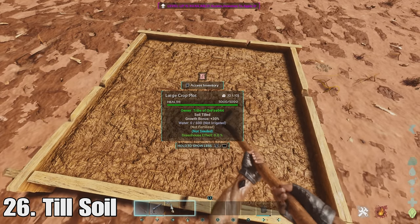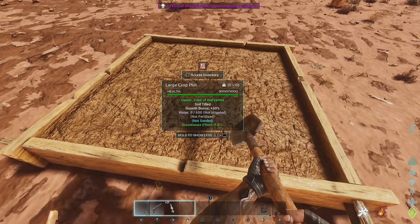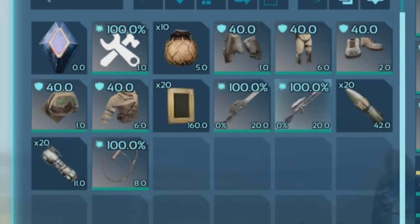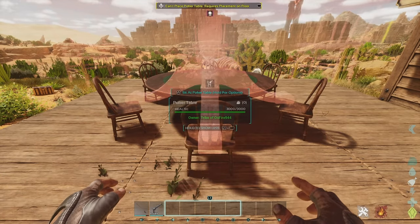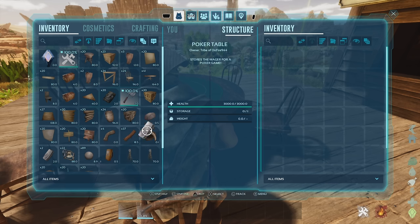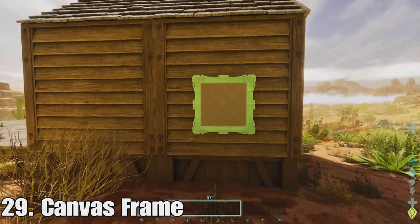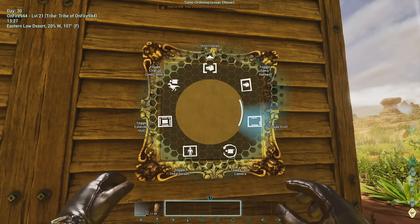Number twenty-six: you can use the shovel to till soil, which gives a thirty percent boost to crop growth rate — always a nice addition. Number twenty-seven is there are new icons for items that players of ARK: Survival Evolved will probably notice instantly. Number twenty-eight is poker tables — if the swivel chair wasn't good enough, now there's gambling. You can convert stuff into currency and choose which ones you want. And then at twenty-nine we have the canvas frame — you can add a golden frame to canvases with the frontier skins, and it looks pretty nice.